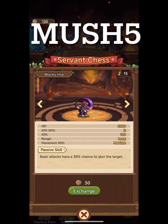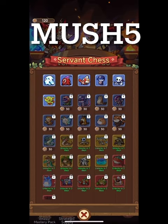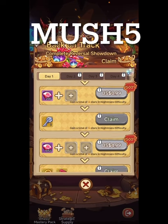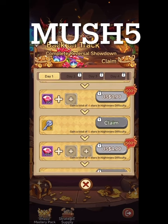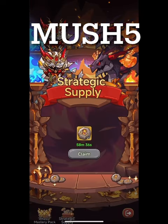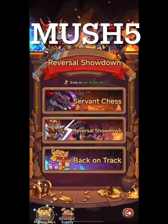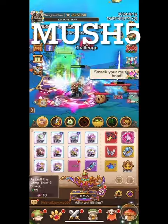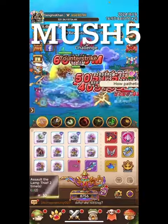There are some blues you might want to use all the time - for example, basic attacks have a 30% chance to stun the target, which is pretty cool. When you're finished you go in here and claim rewards. Gain a total of one star in nightmare difficulty - that's all you have to do. You'll hit a paywall if you want to get further, but you can claim the first few each day for free. In 58 more minutes you'll get another one, and in the chest Servantry Pack you get one free per day.